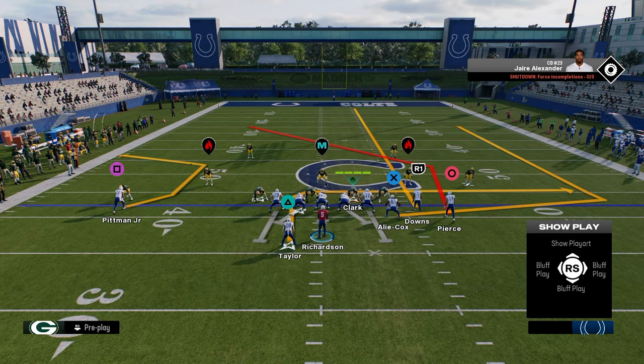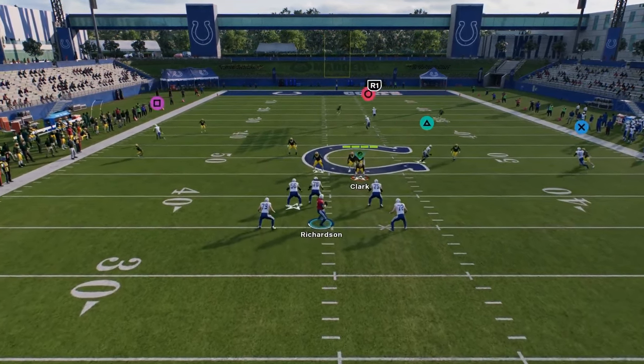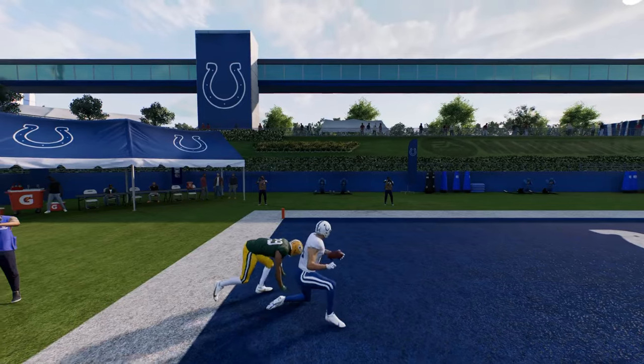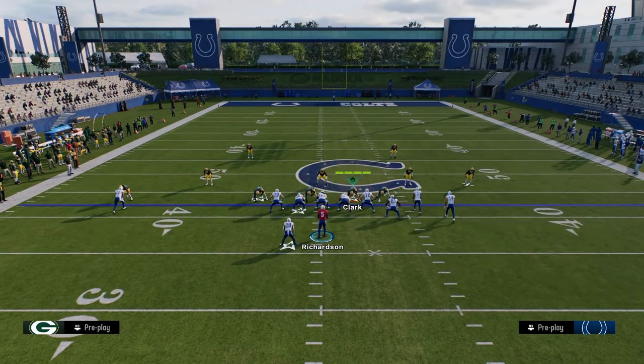All you do is streak your slot receiver and you just make reads. You got the running back over the middle — a high-low in the middle of the field. This post route will pretty much bomb cover three consistently, it can bomb cover four, and it can be a big hitter against cover two. There are so many ways to run this play.